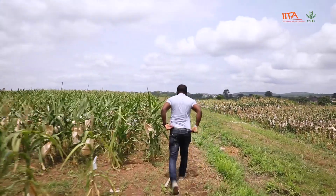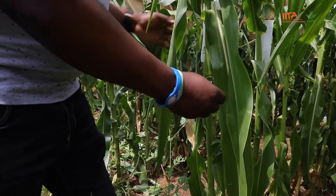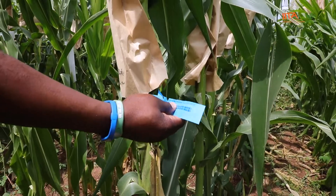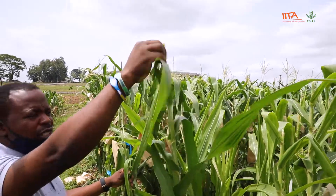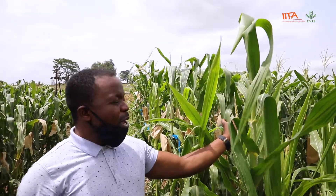Here we are at the field for the breeding aspect. As you can see, we have what we call an A-line, which represents the male parent, while the female line — you can see there is no tassel here. The tassel represents the male, which we need to remove before we are able to cross, to introgress the male pollen — the pollen grain. This is the pollination process, where we transfer the pollen to the stigma of another maize plant.